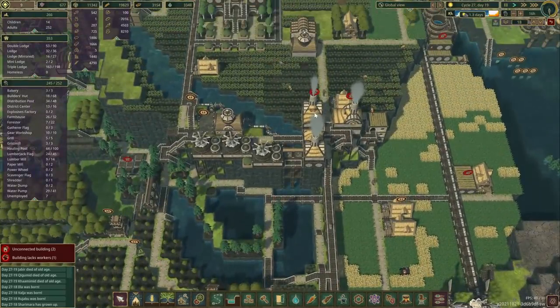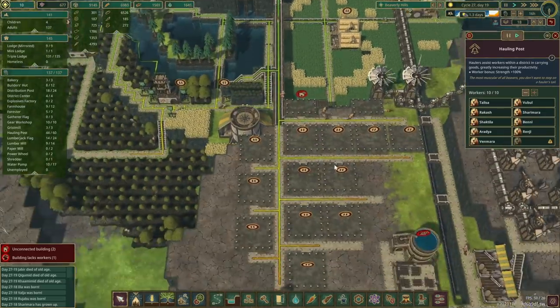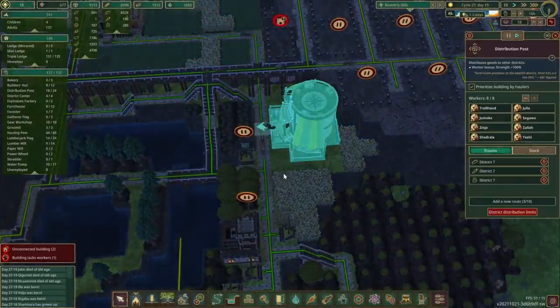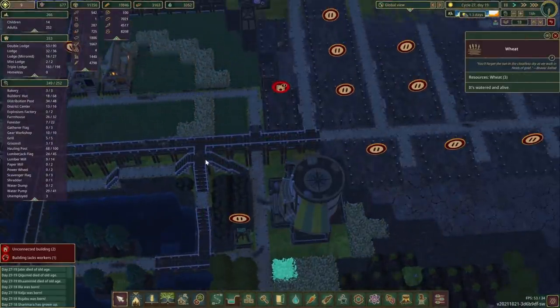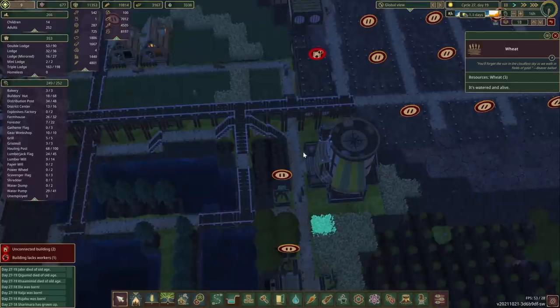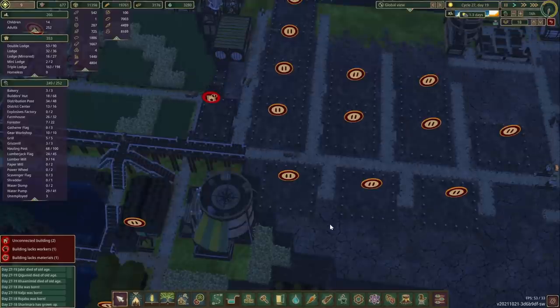Crisp mills are here, as are the bakeries. We had to move the hauling post, and the distribution sensor had to go a little bit lower. So we had to move a few wheat plants and create a slightly better access point over here — a couple more stairs rather than going around — so that should be a slight shortcut for them.